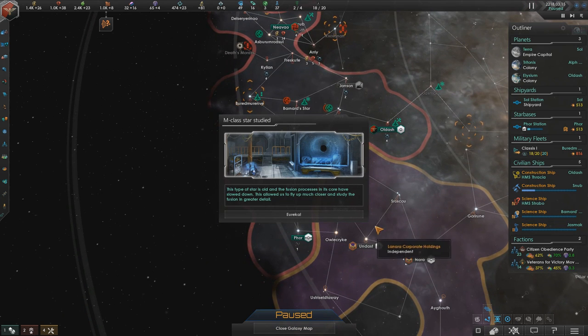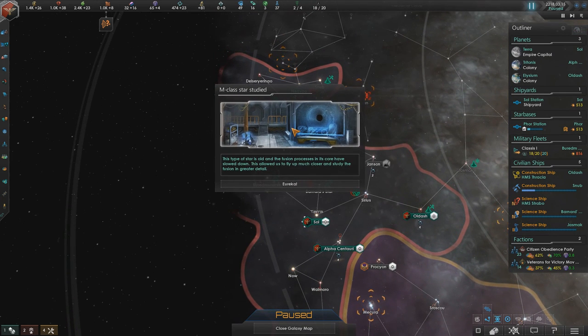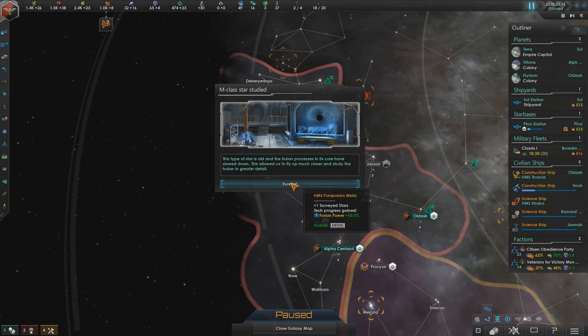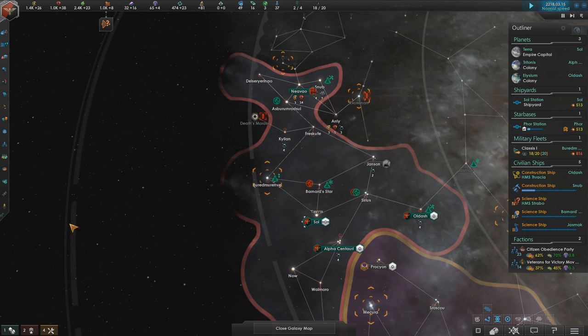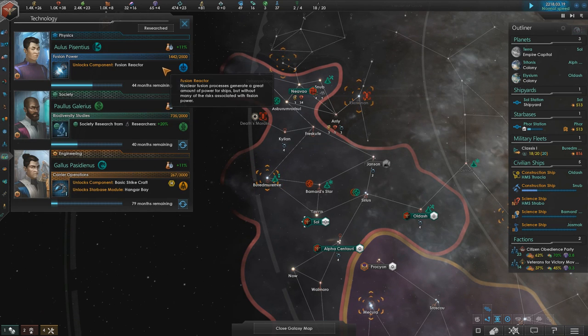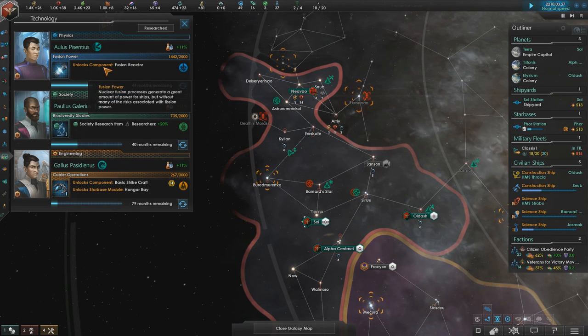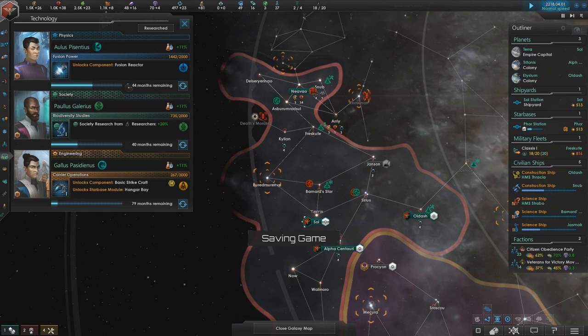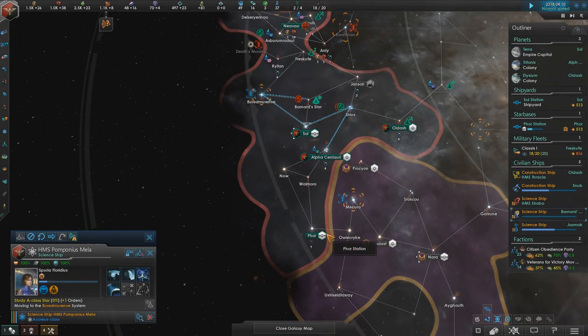Special project complete — we're not going to let these guys into our space without them actually taking down that system. The M-class star has been studied. It's old, and the fusion processes in its core have slowed down, which allowed us to fly up much closer and study the fusion in greater detail. Tech progress on fusion power has been pushed forward by 50%, massively decreasing the time to get fusion reactors. Before it was about a hundred months; now it's only about forty-some. That is just excellent.